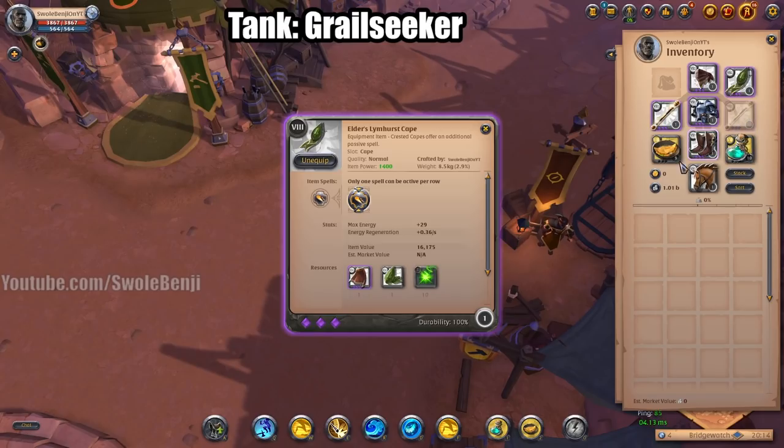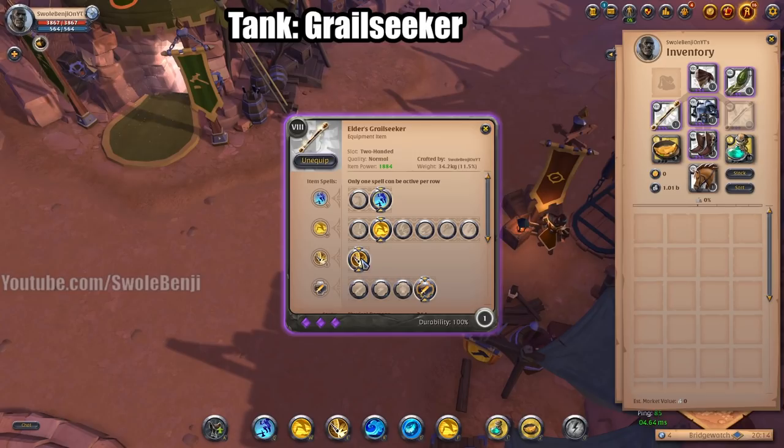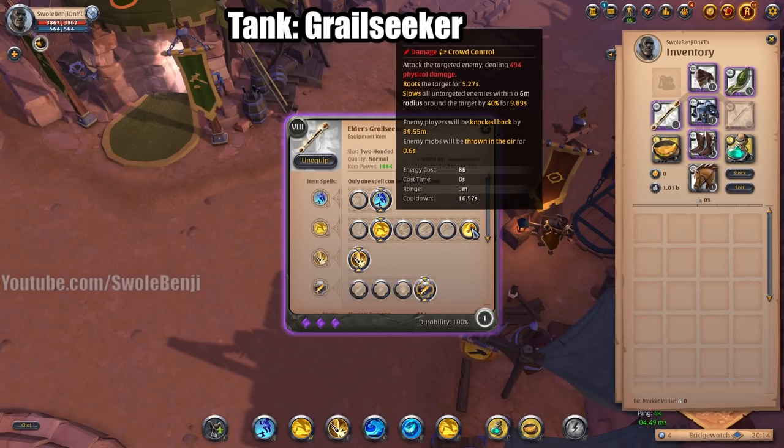Because you don't have to be entirely up in the front lines — though you can be — this build has some mana problems, so you're going to be using a Lymhurst Cape to get your mana back and spam more abilities. On the Grail Seeker you're going to be using Cartwheel with Stun Run. You can also use Separator because you're going to be holding people down a lot — if you want to run up and pop them into your team you can.